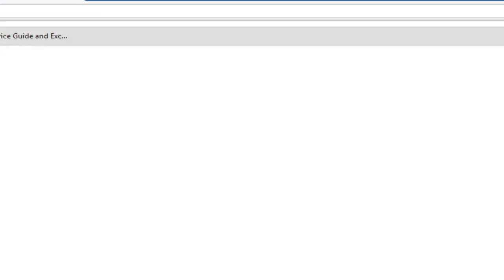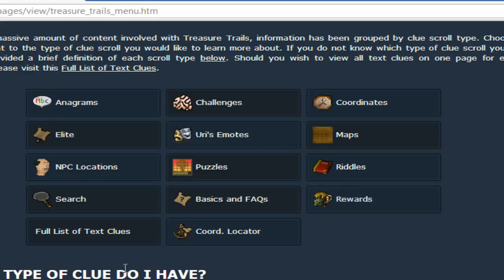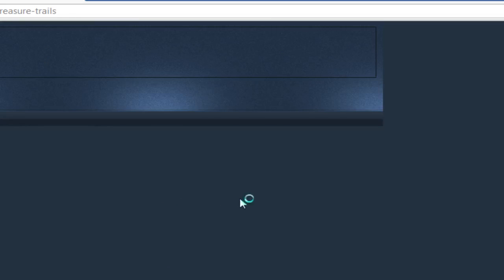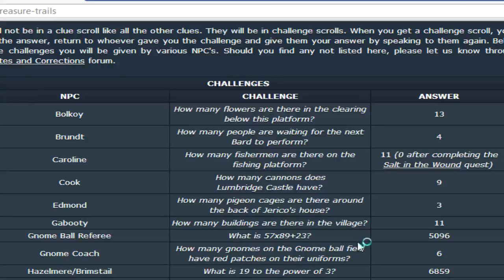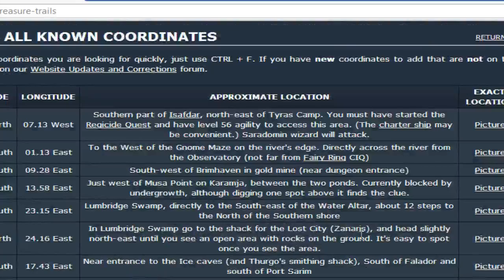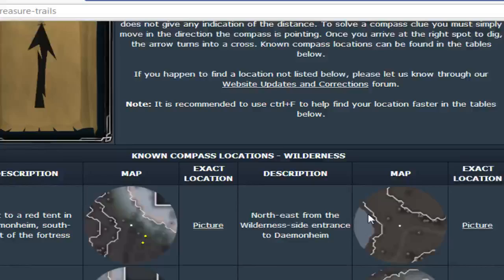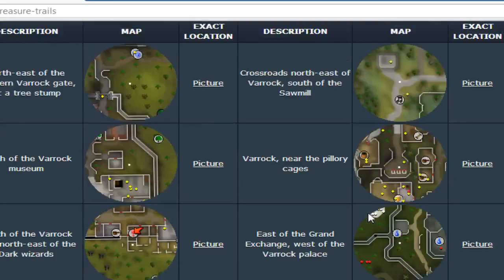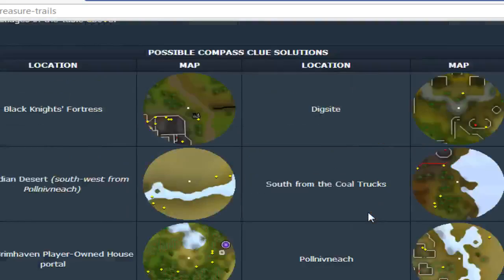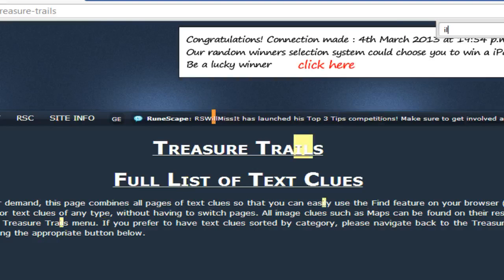This is a weird start. Illuminated... all these are text clues. It's not a text clue, is it? It's not challenges, not coordinates. It's not coordinates one. It's not a scan.